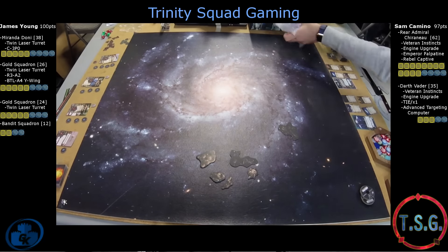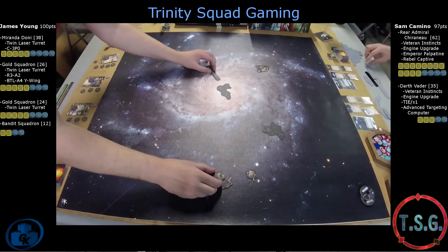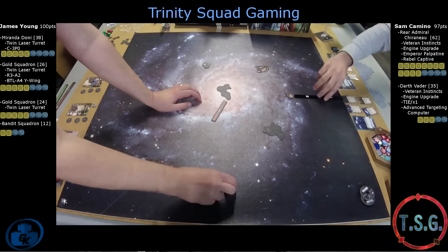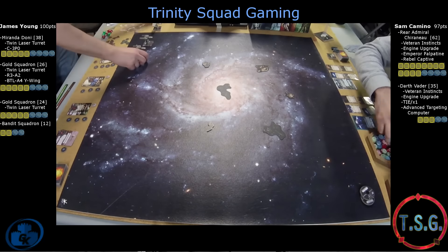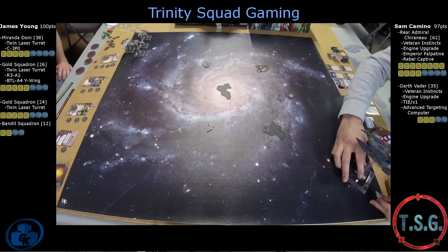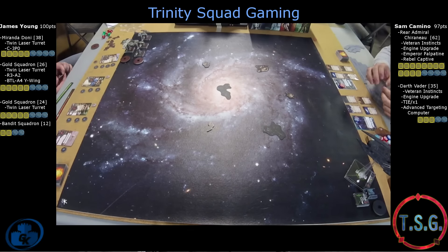On the left, we have James Young. He's flying Miranda in the K-Wing with Twin Laser Turrets, or TLT, and C-3PO. He also has a Gold Squadron Y-Wing with Twin Laser Turrets, R3-A2, and BTL-A4 Y-Wing. He also has another Gold Squadron Y-Wing with just Twin Laser Turrets and a Bandit Squadron.